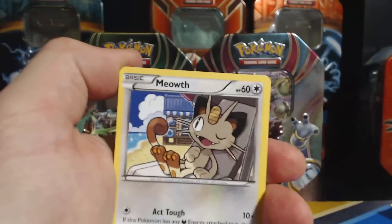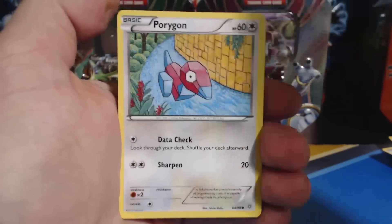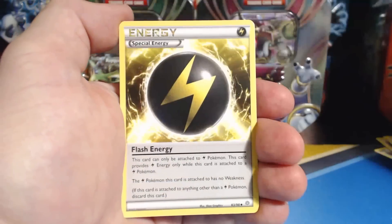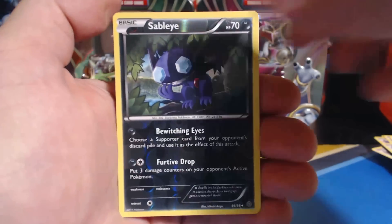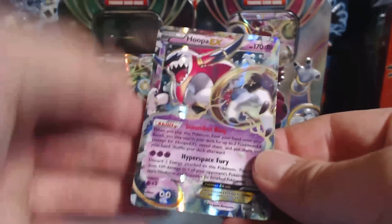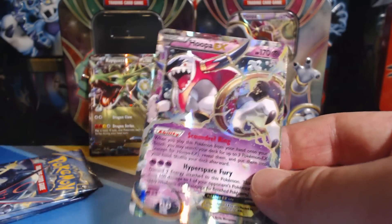Let's make some magic. Down here: Meowth, followed by Spinarak, Porygon, Unknown, Beldum, Sableye, a Flash Energy, Sableye again — Reverse Holographic. We get a Hoopa EX out of a Rayquaza tin! Cool, that's awesome.